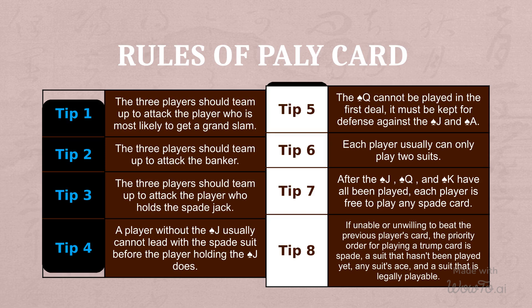Tip 1: The three players should team up to attack the player who is most likely to get the top score. Tip 2: The three players should team up to attack the banker. Tip 3: The three players should team up to attack the player who holds the spade jack.